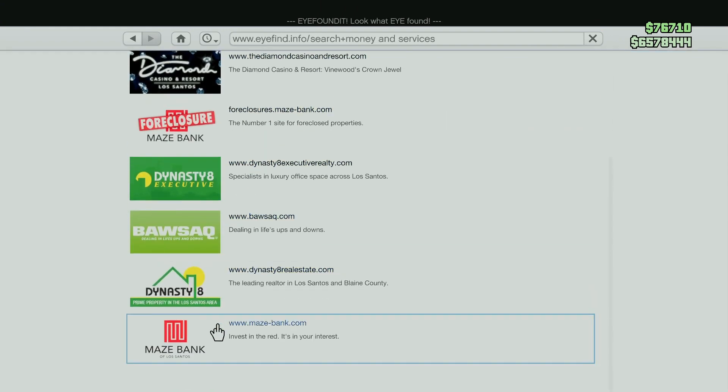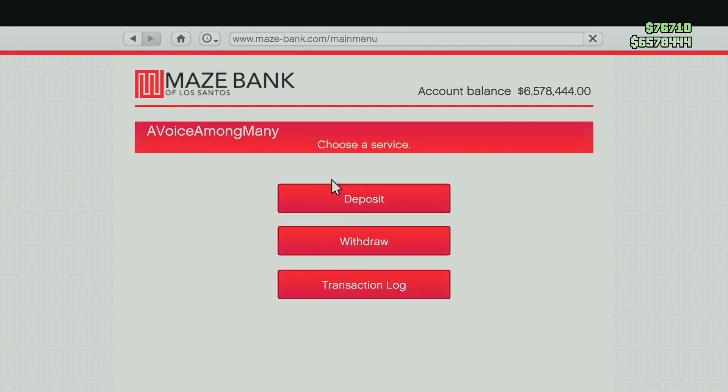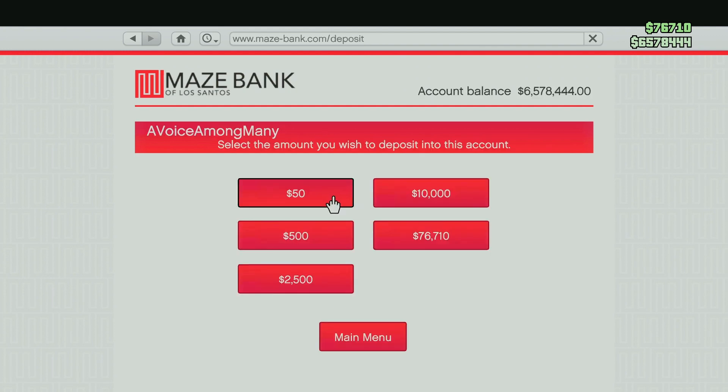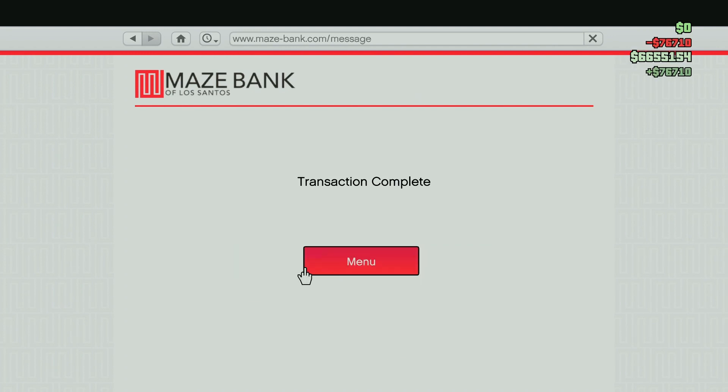I'm going to bank this. Bank this. Welcome back — 'a voice among many.' Deposit my 75,000... my $76,710. Take it.